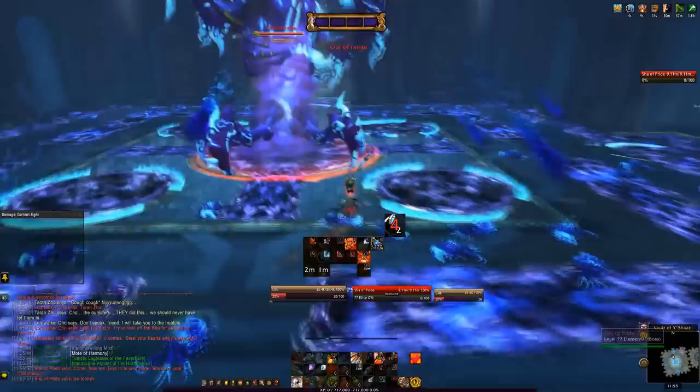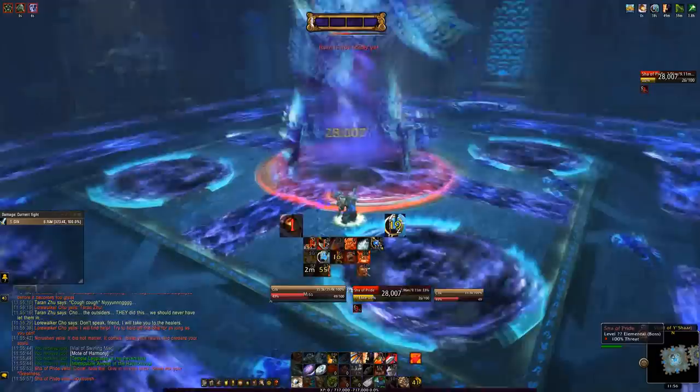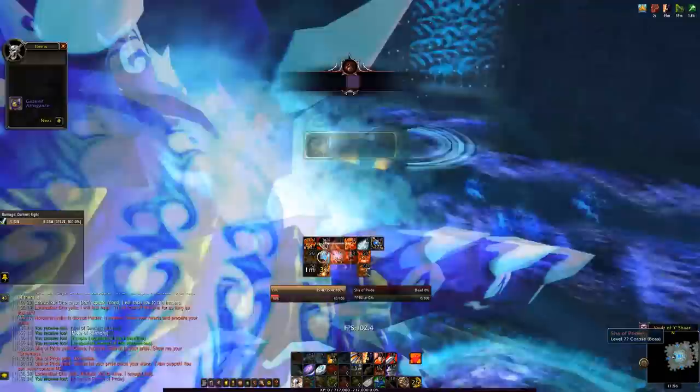Once you kill all those adds, the Sha of Pride spawns. It's a pretty simple fight — there are some swirlies around the room but they don't do much damage. There's another chest to loot afterward.